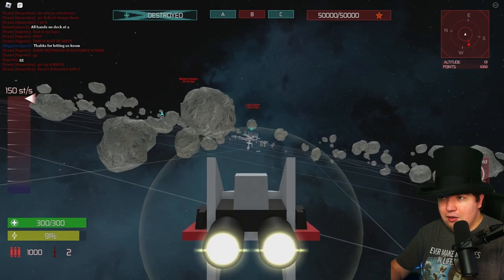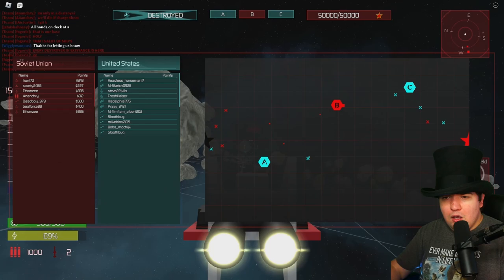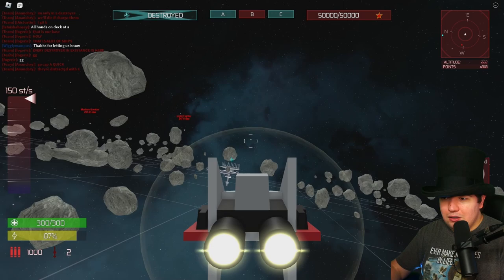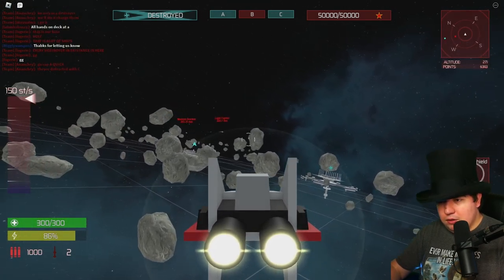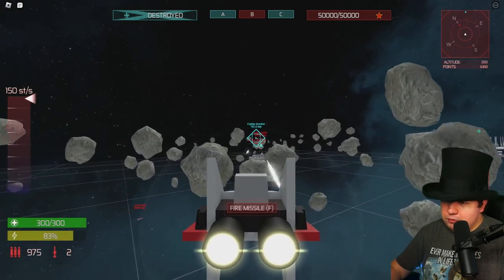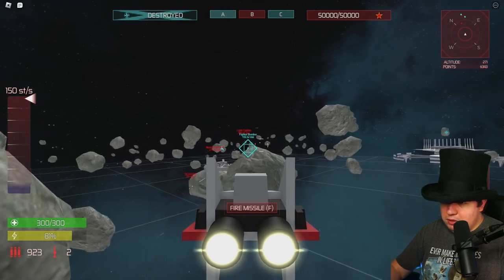Someone says they're distracted with C — so I'm going to go to A then. If they're distracted with C, we can go to A and probably surprise attack them. Not a lot of people in this server — we're actually outnumbered, but we're doing pretty good. Looks like maybe they could use some help over there with A. There's a fighter bomber. I'm going to wait until I'm a little closer before I start launching missiles.